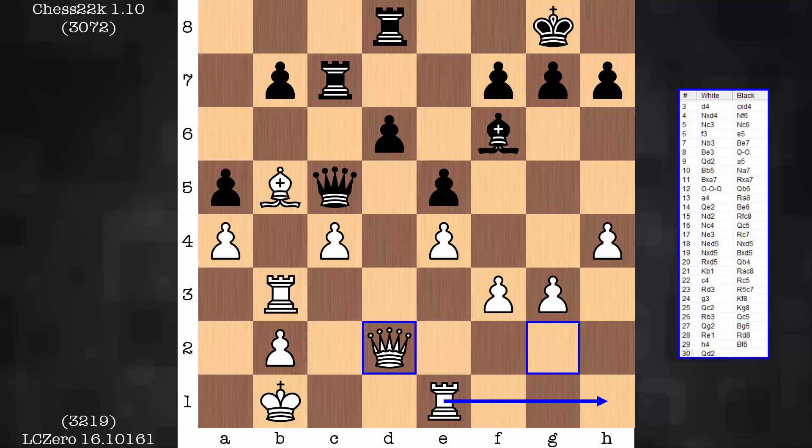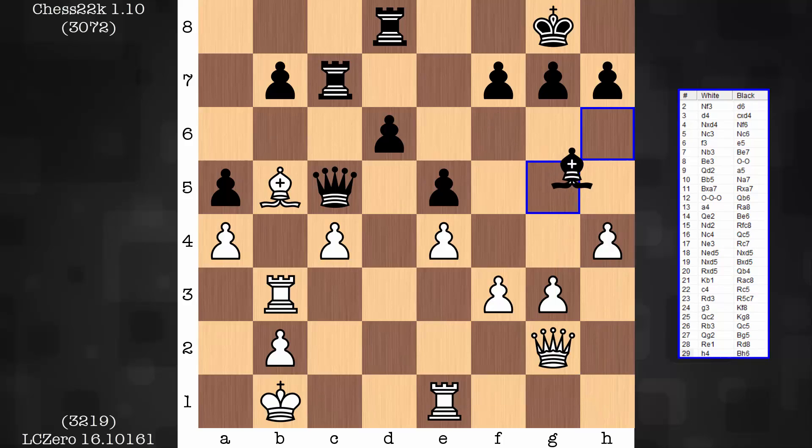Rook h1, defending the pawn, and then slowly try to squeeze the bishop — getting in a g5 advance, making progress on the king side. Nothing's happening on the queen side still. Nothing for black to do. So in this game it's bishop h6. At least the bishop still observes some dark squares in white's house.